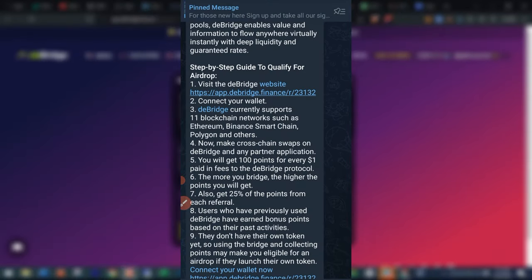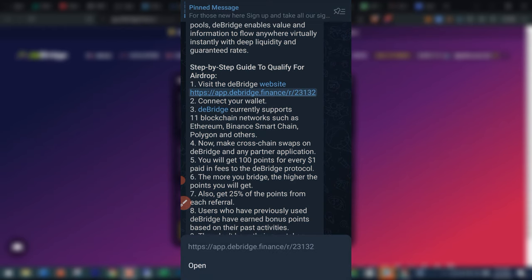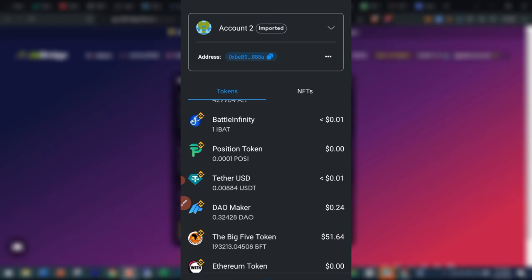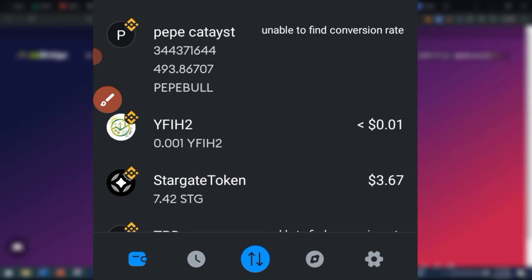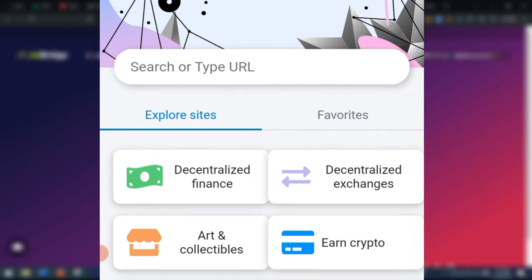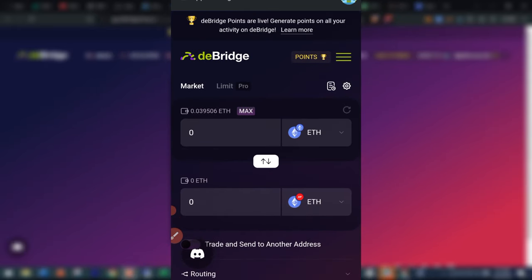If you want to do this using your phone, the first thing you want to do is go to Telegram and copy the link I'll send you — with this link you can get a lot of points once you start transacting. Then open up your MetaMask app and go to the browser option, which is the fourth icon in the bottom menu. Paste that address in the URL bar and press Enter on your keyboard to load the deBridge website inside MetaMask.